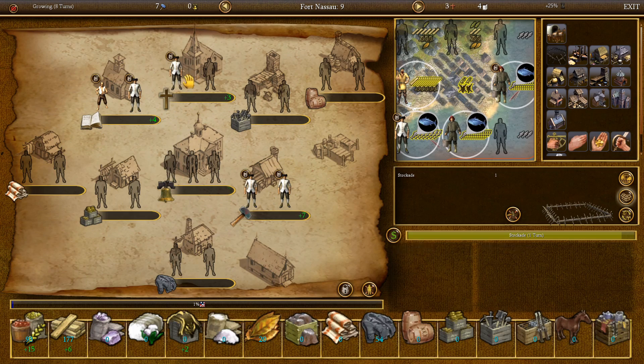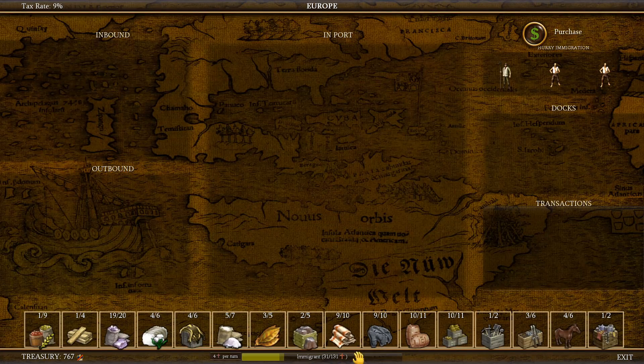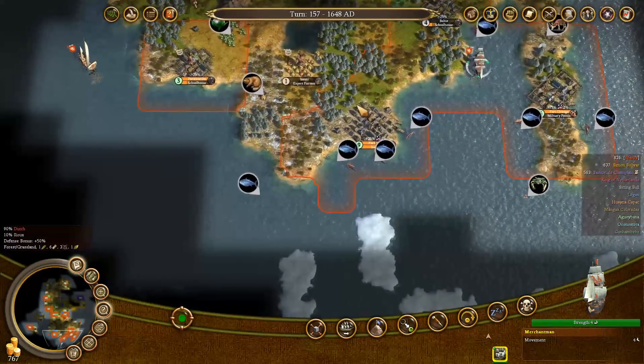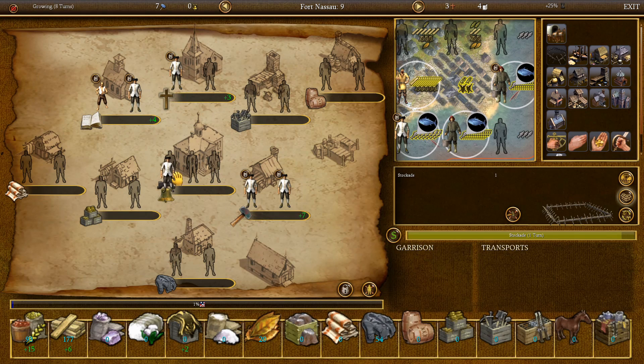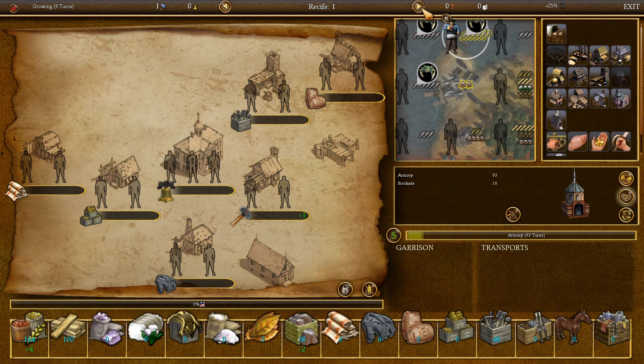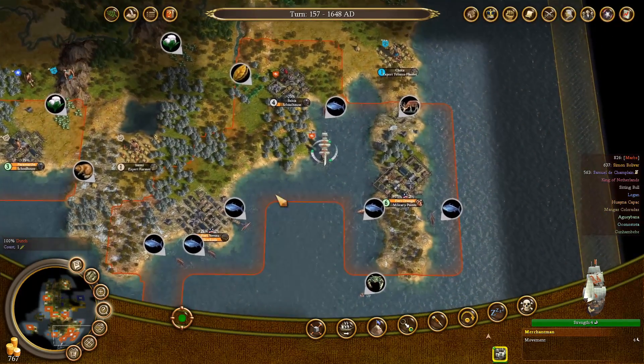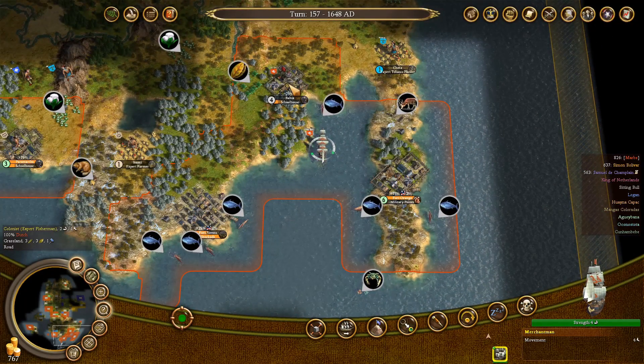Like maybe liberty bells, or crosses — how many crosses are we currently generating? Only plus four per turn. I don't think that's worth it; I think we're better off working on liberty bells, because I'll need a lot of them. Right now only 1% of the people support independence in this settlement — the most I have is like 3%. So we'll need to work on that a lot more.